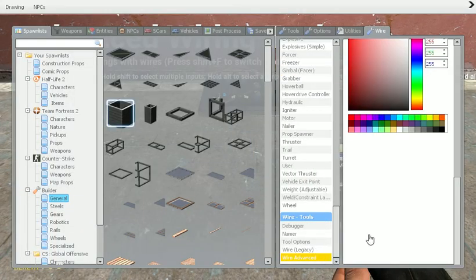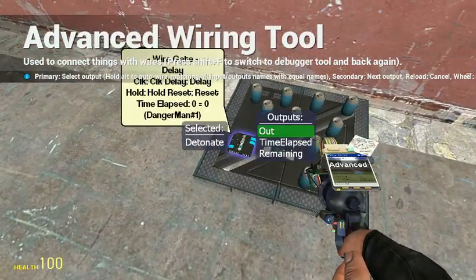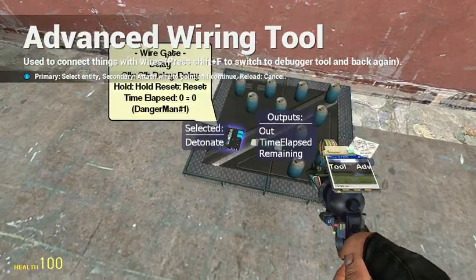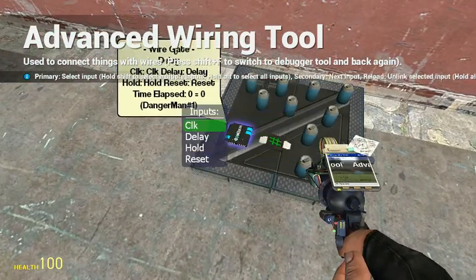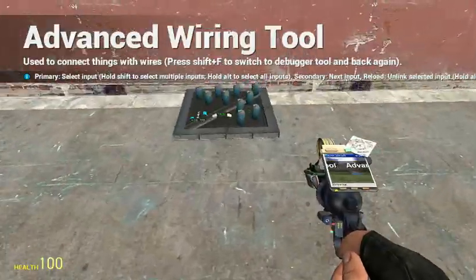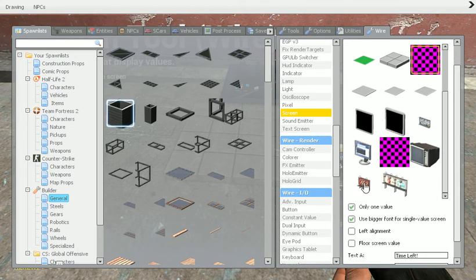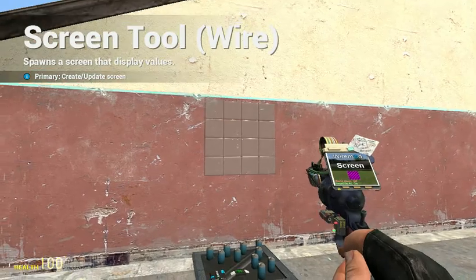Now you need to wire these up. So you need to go to wire advanced and then put all the detonates onto the out of the gate, so that they will explode when that gate is turned on. Now you go to delay on the gate and you put that on the wire value. Now you'll need the screen which shows you what it does — basically it will show you how much time is remaining and how much time is left. So just spawn that about there.